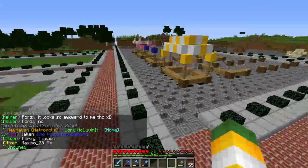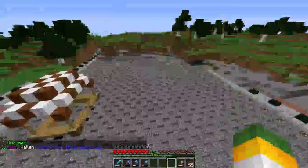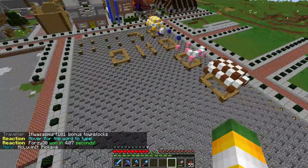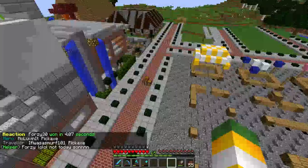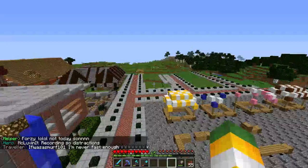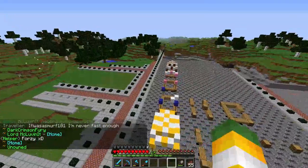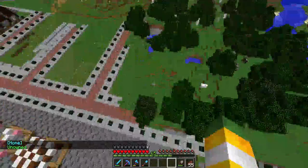As you guys can see over here it's going to be a pretty big market. Limearrow helped me design it and it's been looking big — the market's got to be huge. This is one huge area. Pretty much this is how the town's looking and this is the main build right now. It's going to go pretty far back — we hope to clear out the land, flatten it, and just have a huge city.